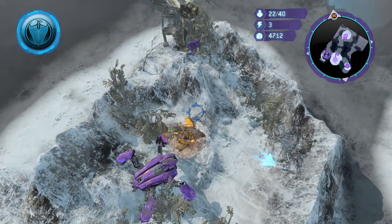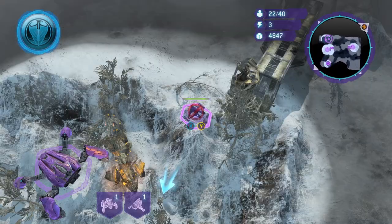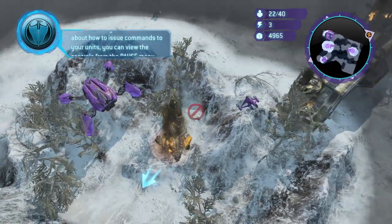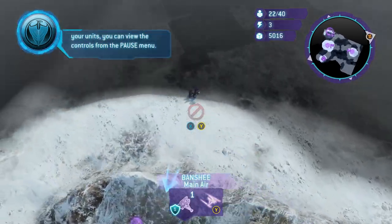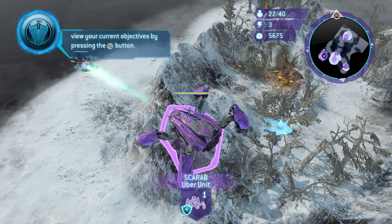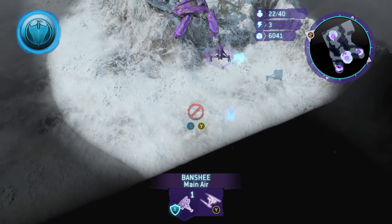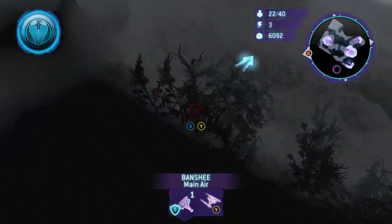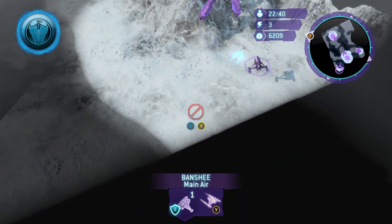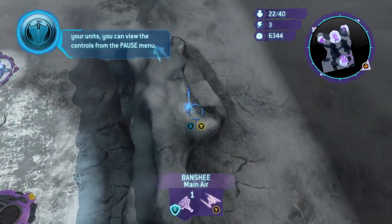Another cool thing: if you take units over to where that MAC blast tutorial was and get them close to that wall, you can actually clip to them and try to move them closer and closer. You can get some vision and target those units on the other side if you get close enough. But that's about as far as you can go — you can't select anything and can't really see what's over there. I'm curious what's in that shadowy corner.